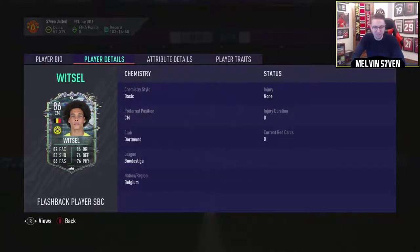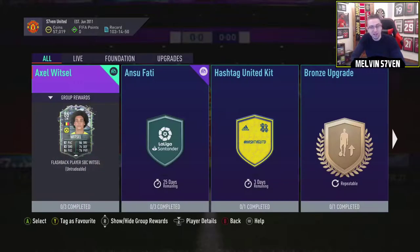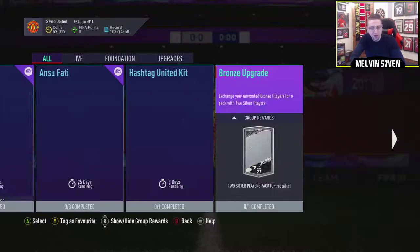That card design is sick. Wow — not one stat is under 80. This card is pretty ridiculous for a first week card.